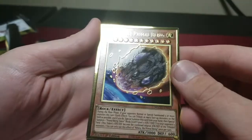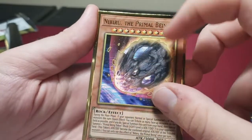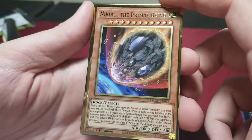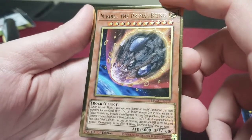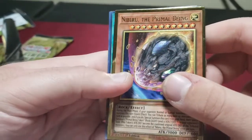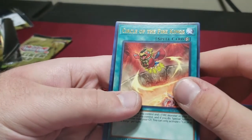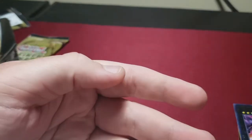Nibiru came in! Look at that — I don't have any of the alters but I'm glad to get one of the gold rares. Look at that, great card. If you don't have three of these, pick them up just to have in your side deck or main them. Circle of the Fire Kings. Mecha Phantom Beast Blue Impala. Okay, we're down to our last two packs.